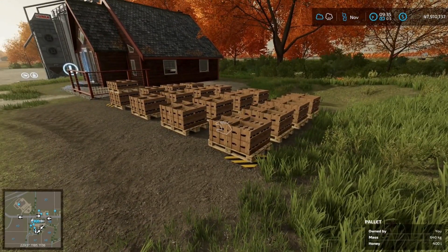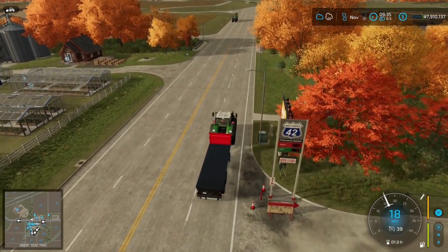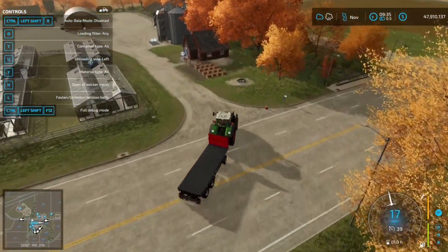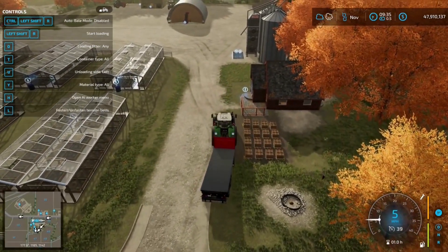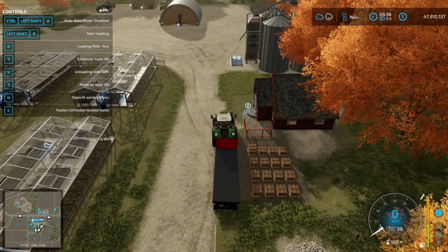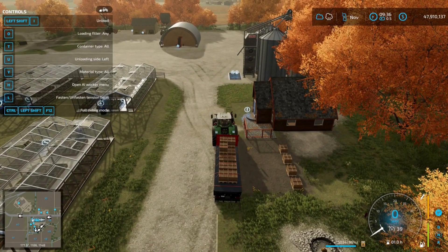That brings me on to my second mod for the day, and it is the Autoload mod, that some of you are probably already aware of. I'll just bring up the controls so you can see. With the Autoload mod, all we need to do is bring our trailer up close to the pallets and press Left Shift and R to start loading. That just saves a lot of faffing about with forklifts and front loaders and the likes.